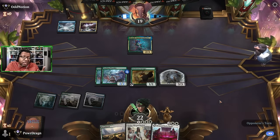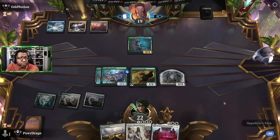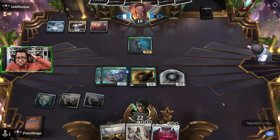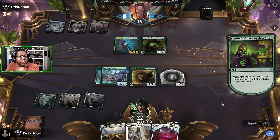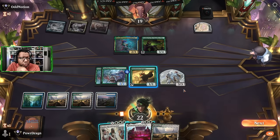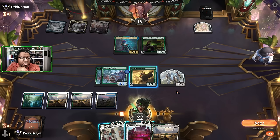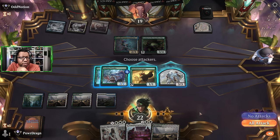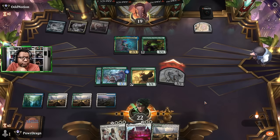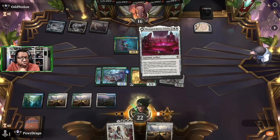The plus side is against Merfolk we can gain enough life that we probably don't lose too easily. I haven't played against a Merfolk deck in a minute — they sort of fell off pretty quick. We could attack with the 3/3 and see if they'll block; if they do we put counters on it. They're letting it through. I totally forgot to check if that had to be played as a sorcery.